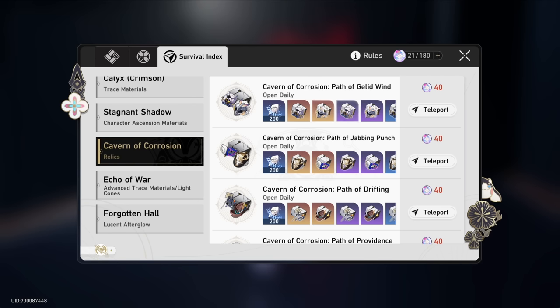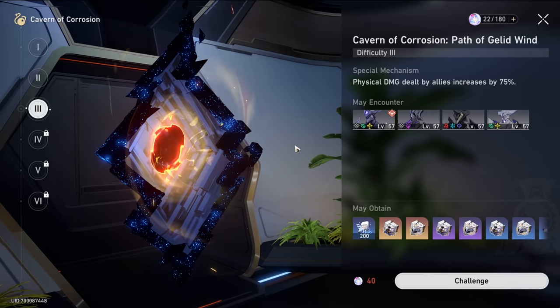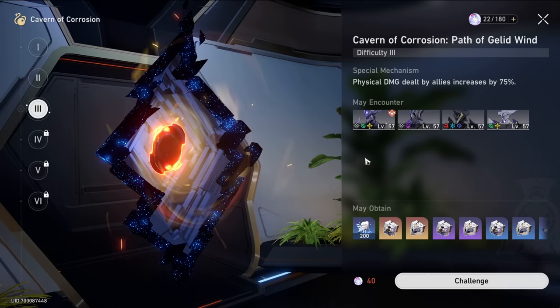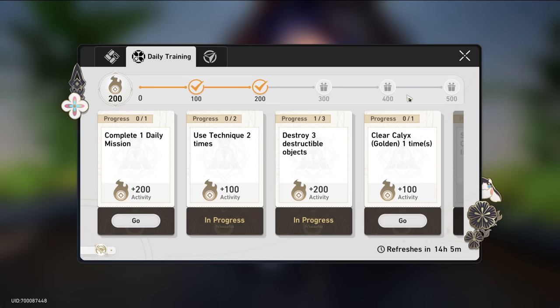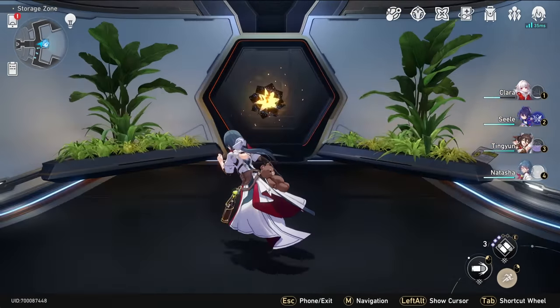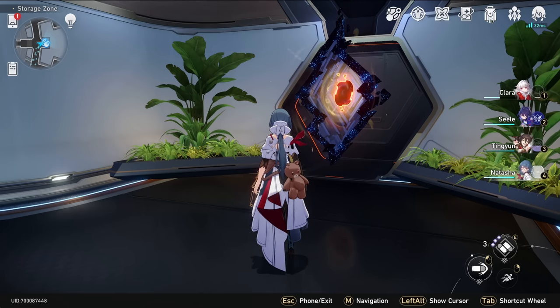You can also get 5-star normal relics from Cavern of Corrosion, but only on difficulty 3 after you hit level 40, and even after level 40 you're still only getting 1 five-star per run — same as before level 40 if you can make it to World 6 in Simulated Universe. There's also a lot of RNG in Simulated Universe, so even if it feels completely hopeless the first time, if you keep trying you'll eventually get a really lucky run. I had to brute force World 5 many times before finally getting a lucky run and moving on to World 6 for those 5-star relics.